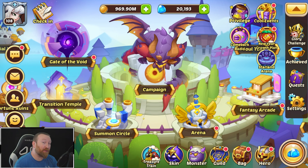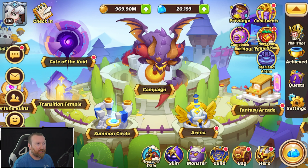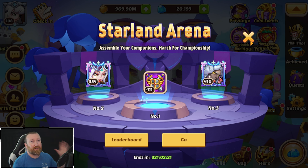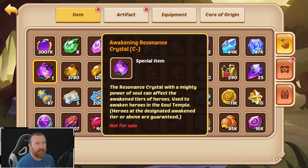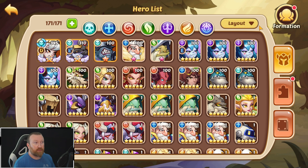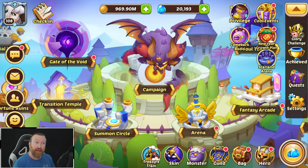What's up guys, Buried Gaming here back with some more Idle Heroes. Today we are going back to our free-to-play account because we have Starland Arena — something we can do for the first time ever because we finally have five awakened heroes. We are still sitting and waiting with our contract starry gems and our C-minus awakening until we get to a soul awakening session.